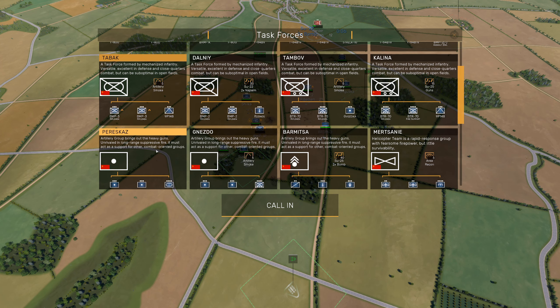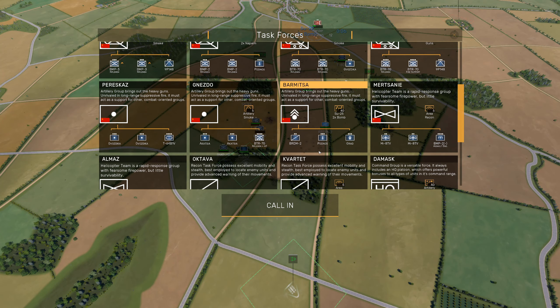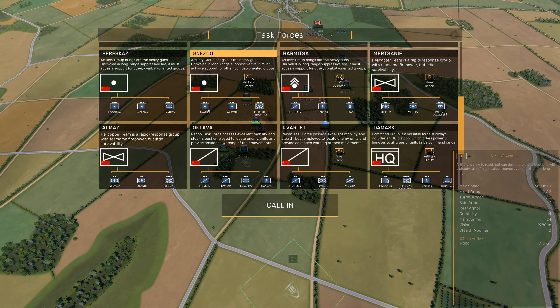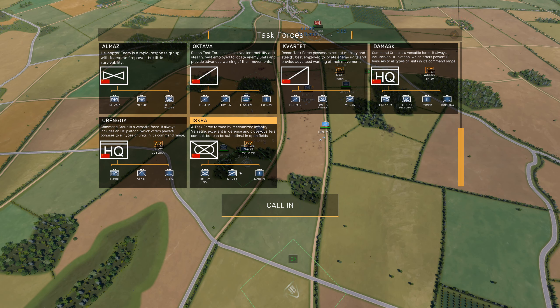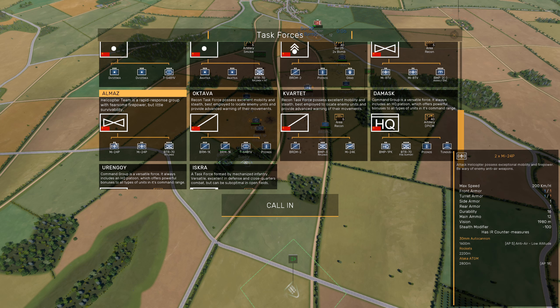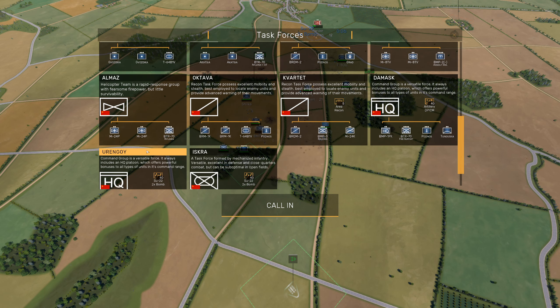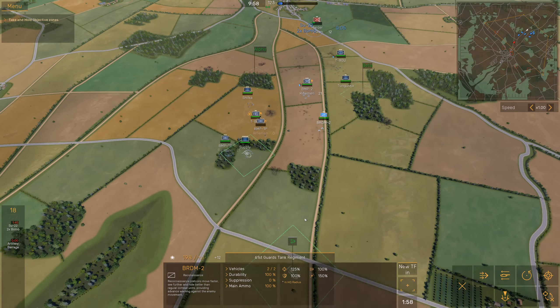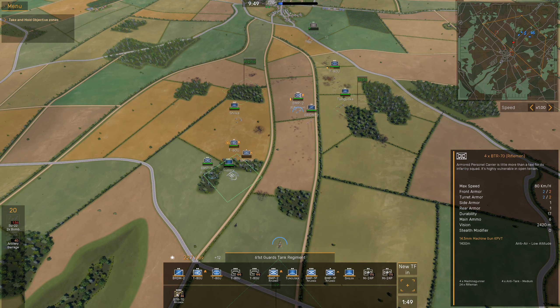Let's go with the BMP-3... oh wow, I've never scrolled down before! There's way more stuff! God, I was just looking at these options thinking that was everything. There are artillery regiments, groups, squads, platoons, HQ sections — and what's this? Attack helicopters! I've just discovered a brand new part of the game. We've got a helicopter team with Mi-24Ps, BTR-70s, Mi-8Ms, and Mi-8TVs. I'm going to go for the attack helicopters — why not?